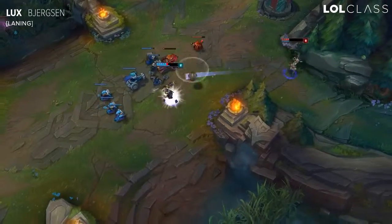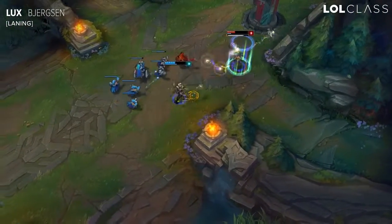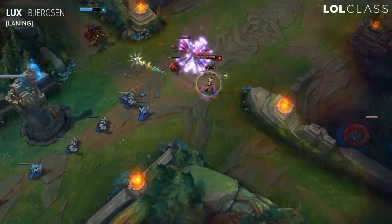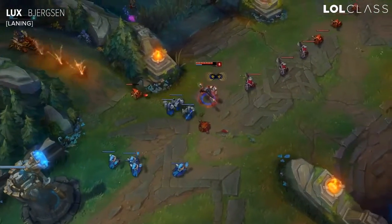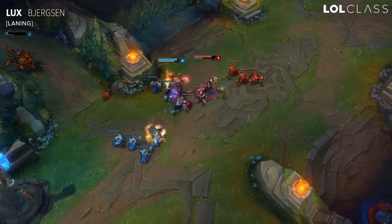Lux's laning phase early on is really simple because pretty much all you do is just throw out your E and auto to proc your Thunderlords. You kind of play off your Thunderlords, or play off your opponent being overly aggressive or wasting spells. If they ever waste a spell and you have the upper hand, take another trade and then back off.